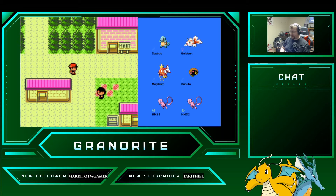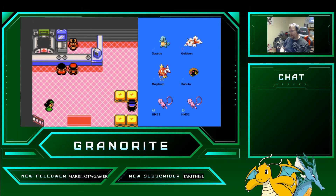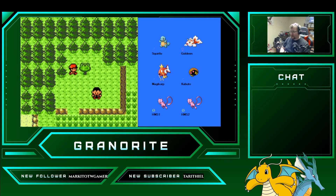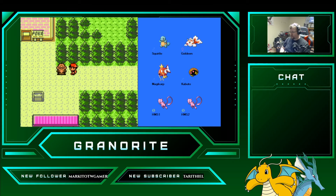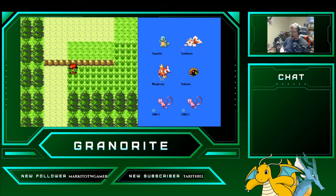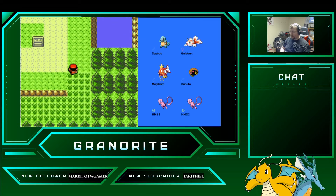That puts everybody to level 7 — excellent. We have a couple more berries we can pick up; I should have done that while we were training. Let's make our way up towards Violet City.